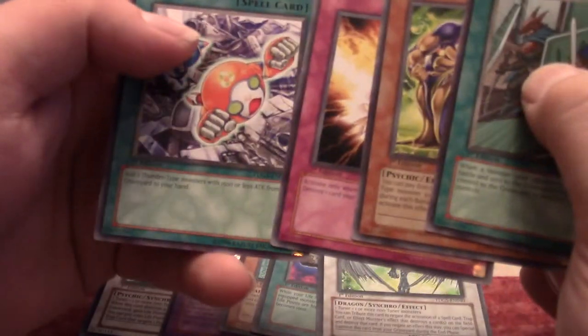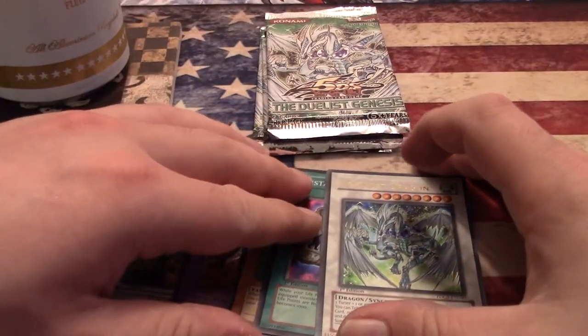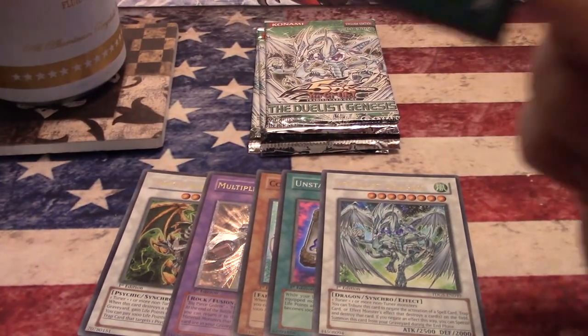Charging Cell, Domino Effect, Psychic Snail, Recycling Batteries. Wow, I actually pulled a Stardust Dragon — just the ultra, the lowest rarity, but still. That's five holos — just need one more to match a box out of all these loose packs. Doing pretty good.